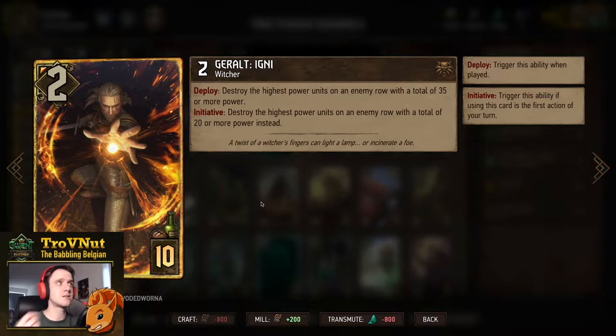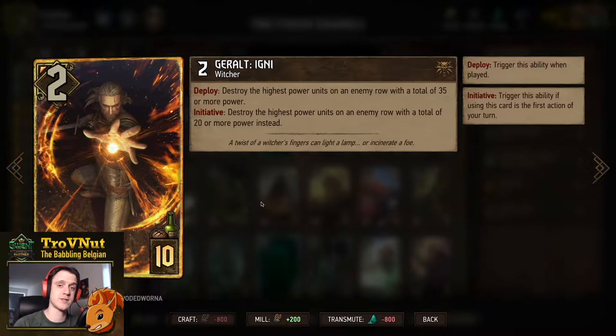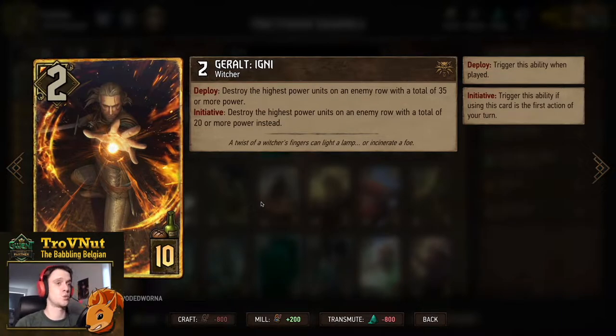We also have a bit of a meme card: Gerald Igni. We have a lot of board control with Precision Strike and our other units, so we can perfectly set up Igni for a big hit. Two power for 10 provisions: on deploy you destroy the highest-power units on an enemy row with a total of 35 or more power, or — if it's the first action of your turn — units totaling 20 or more power. Against very greedy decks, 35 is enough to guarantee the deployment of this ability.